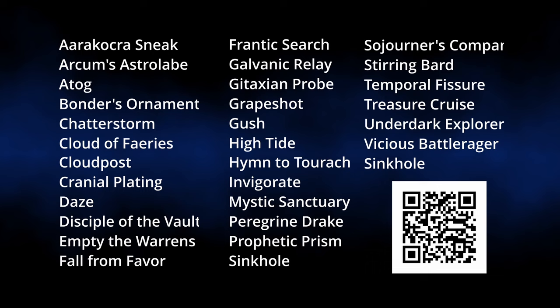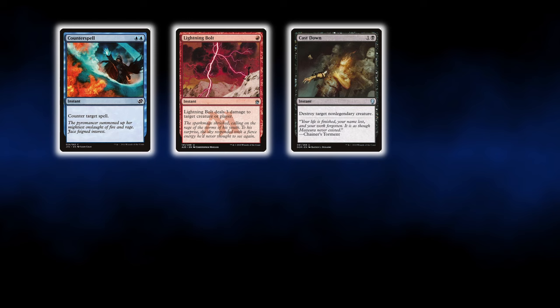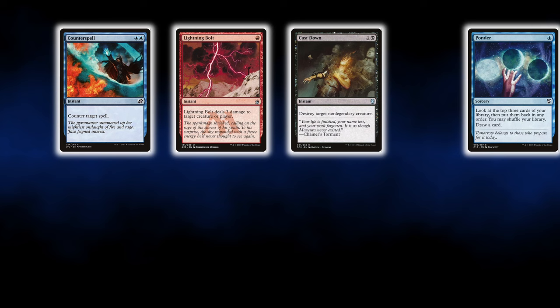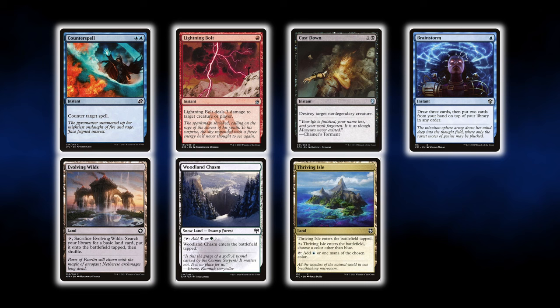Before we jump into actual decks, let me introduce you to the cards you should consider prioritizing getting your hands on, such as Counterspell, Lightning Bolt, Cast Down, cantrips like Preordain, Ponder, and Brainstorm, fetchlands like Ash Barons or Evolving Wilds, dual lands or snow dual lands, thriving lands, and bounce lands.